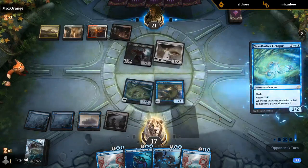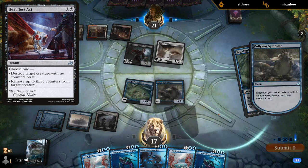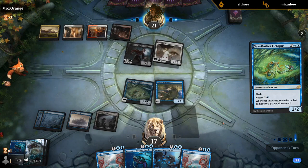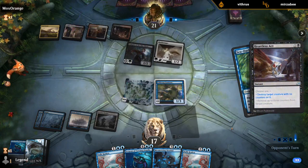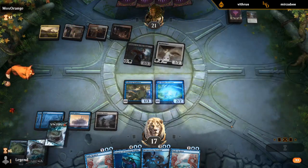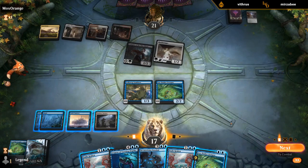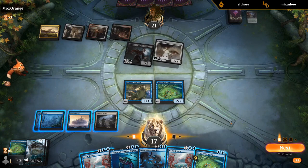So I'm guessing this is a two-mana removal spell on the Octopus — yep. There is an advantage to building a lot of decks: you get to know them pretty well. Could not Dire Kraken and then pay one — I think that's fine.